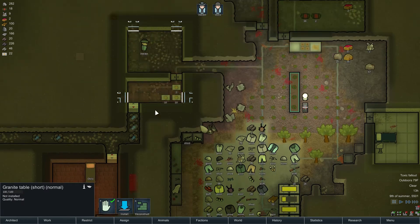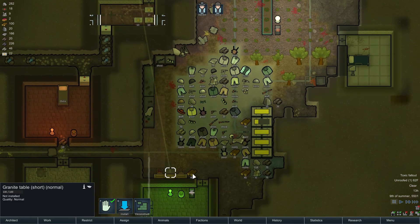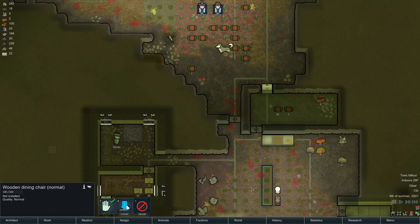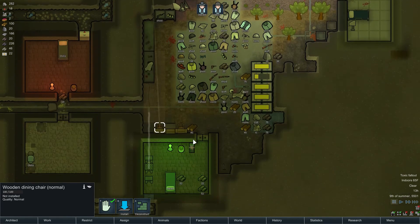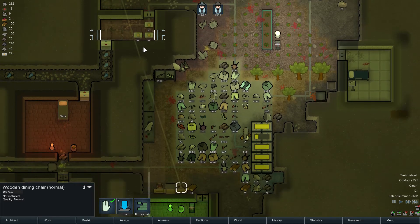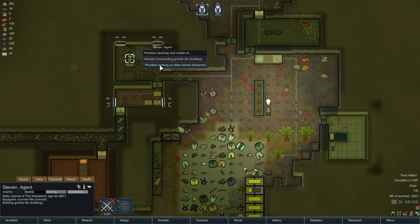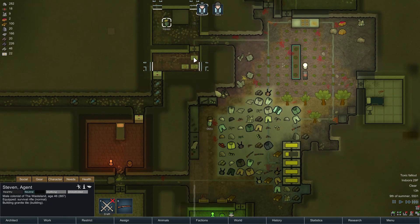Alright, so let's install the table here, and the chair. Install it right there. There we go. I want to get those installed before the night falls, which is coming up fairly soon. Boom. Get the chair, please. And cut the other chair. Nice.